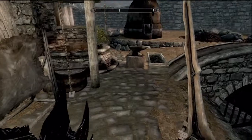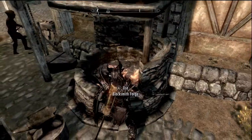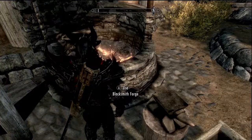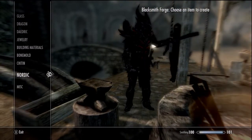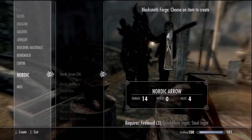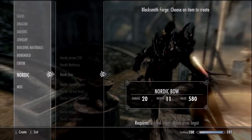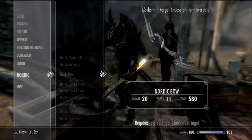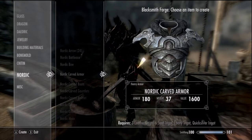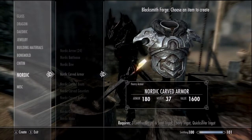I'll show you how to travel to Solstheim, but also I've got a few other things to show you like the new armor they have included in the game. Basically the new armors they have included are: there's some new Nordic armor, Nordic arrows — pretty sick. They've got the new Nordic battleaxe. I will say it's not stronger than my Daedric armor, nowhere near stronger than my Daedric armor. It looks pretty sick though, I think it looks pretty awesome.